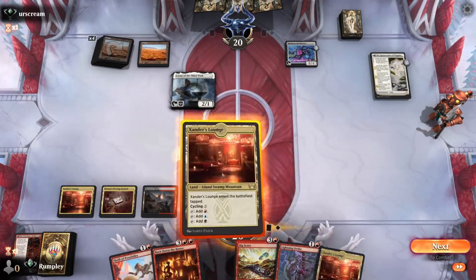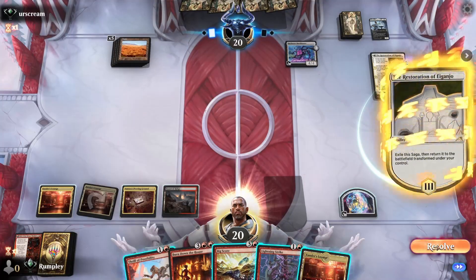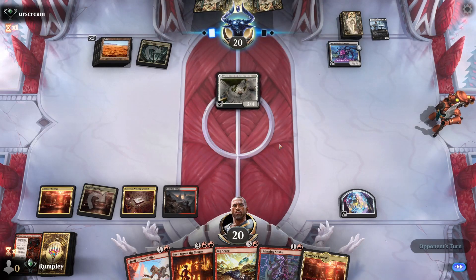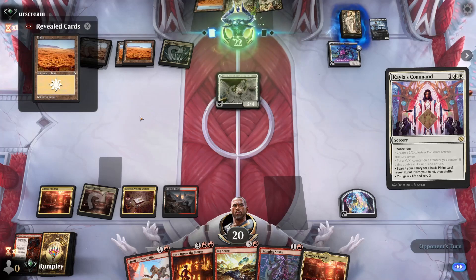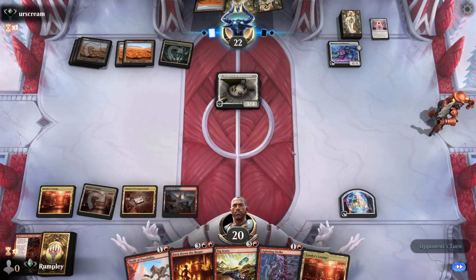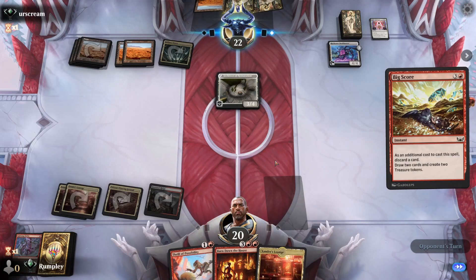We probably discard Lightning Strike since it doesn't seem great here. There's a Fiend's Tower, so we wonder what they're splashing for. Opponent draws with the Bank Buster or attacks. We discard the Lightning Strike, collect Treasure, and look for a Bombardment. Invoke Despair wouldn't be bad. We play Haunted Ridge. We'd rather play the Lounge — no reason to use the Ridge since we won't use all our mana. The plan is to draw with Thrill, hold Go for the Throat, and potentially Burn Down the House next turn.